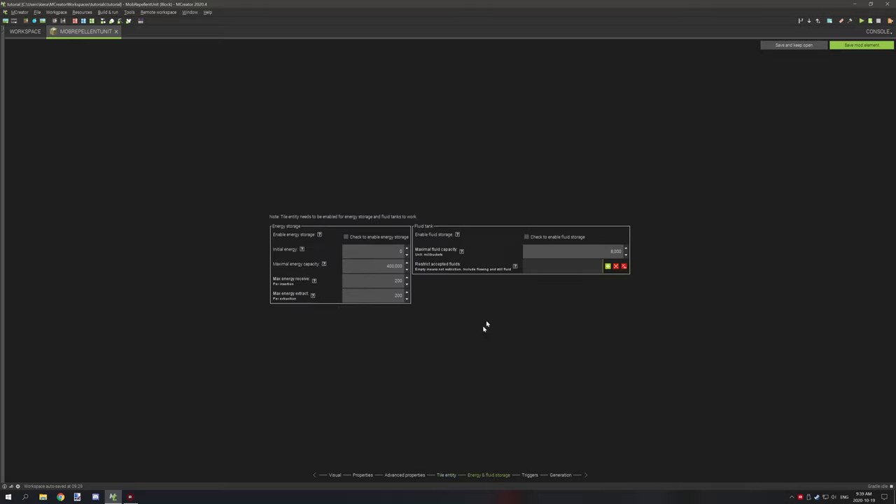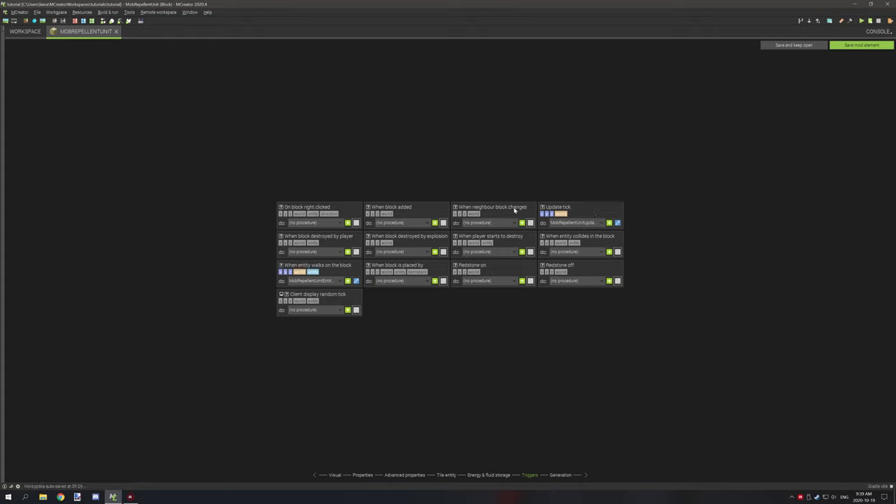There are no fuel or fluid energy triggers. We have two triggers: an update tick which handles fuel usage and fuel gaining, and then 'entity walks on block' which covers the procedure to move the entity. We'll start with the update tick first because it plays a very important role in figuring the rest of it out.